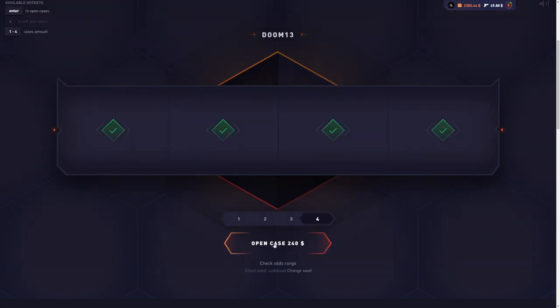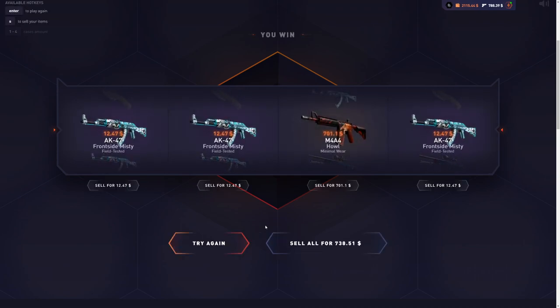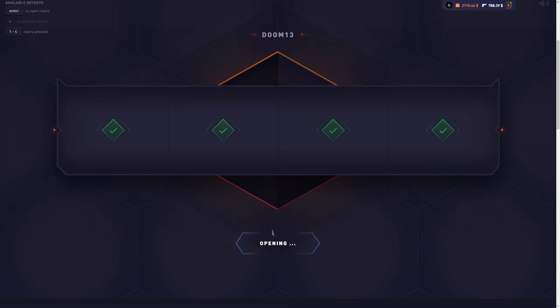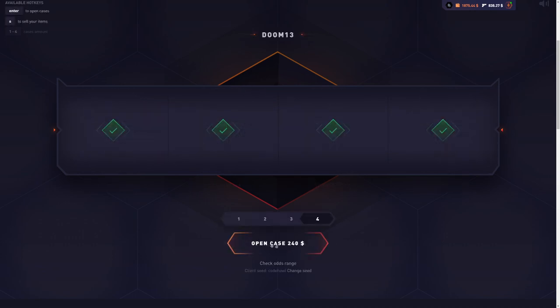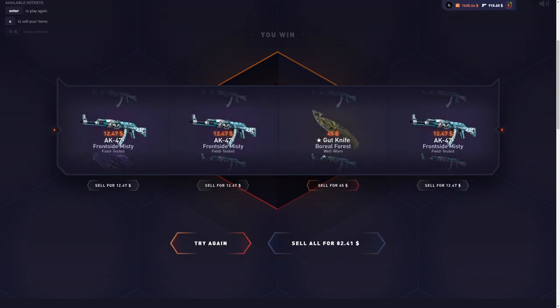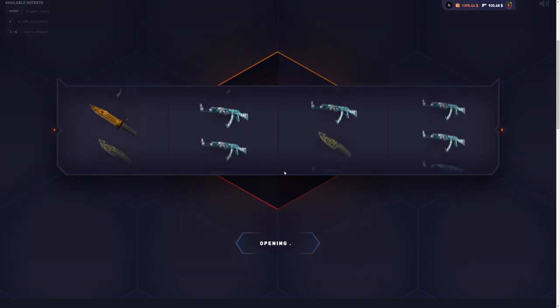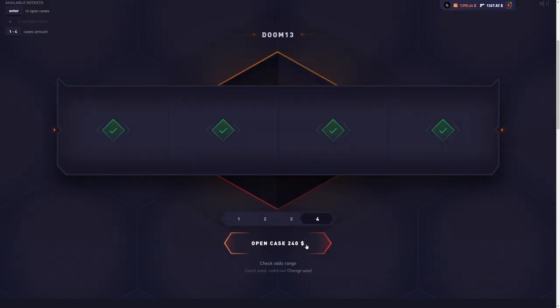Bad start, but we got the Frontside Misty out of the way — first skin done. There we go, that's a haul right off the bat — the second best item from the case already done, perfect start. The Glock Fade would have been awesome but let's get the deal art done. There we go, that's the Gut Knife — three out of eight items, five more to go. And we get the M9 Tiger Tooth, about a three percent chance!